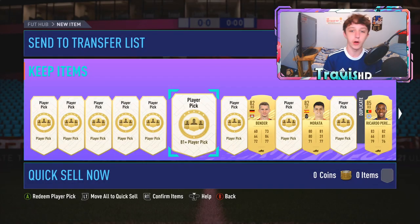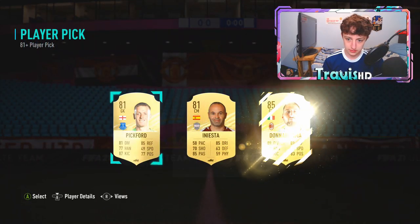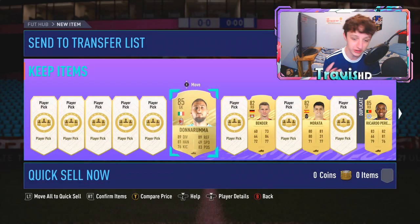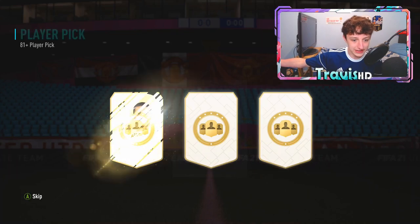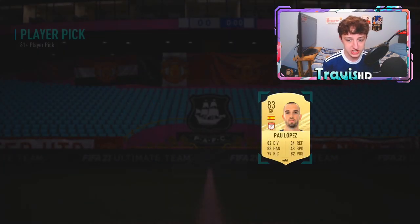We're going to hit it with a mug pack. Mug player pick is going to be Donnarumma — that's actually pretty sweaty, to be fair. 85 rated goalkeeper from Serie A, probably will save me a lot in the future for SBCs. Happy days. Next player pick, next to Donnarumma — can we get back-to-back 85s? And it's no — we'll take a Pal Lopez right there, probably chuck him into some SBC.